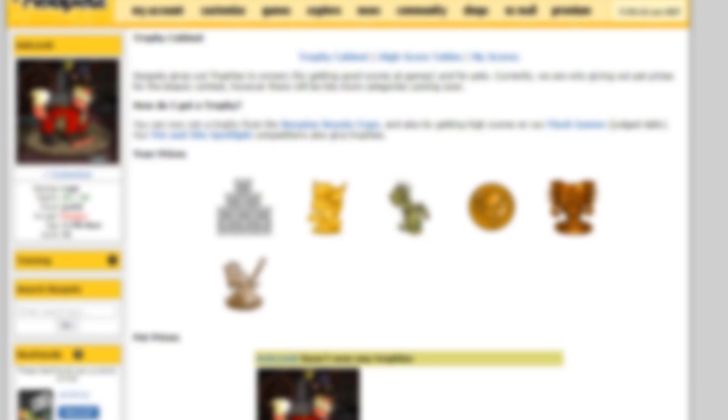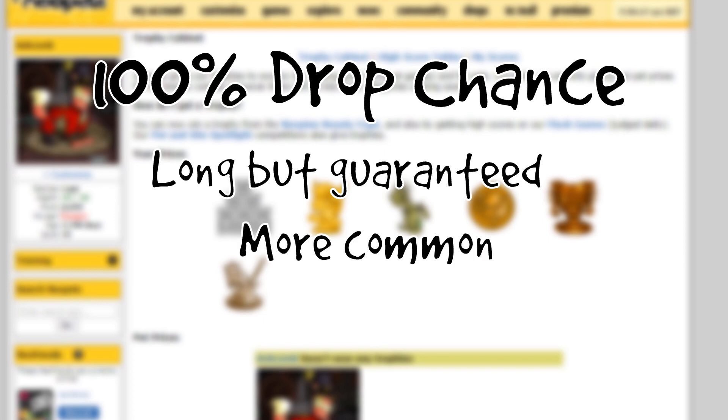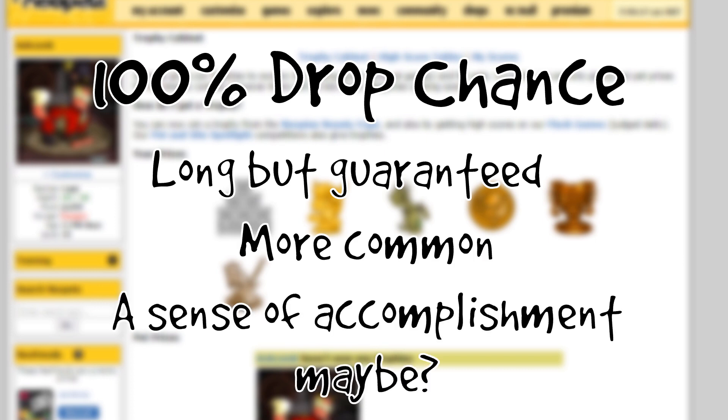There are two kinds of easy trophies. The first are guaranteed — put in the time and you'll get it at the end of the grind. There is no RNG or randomness. These can be finished in a day.